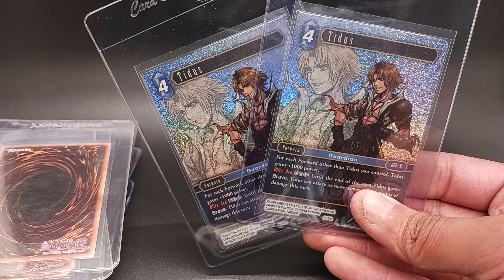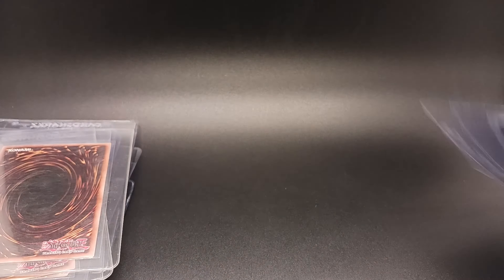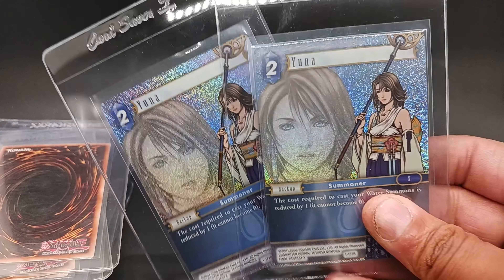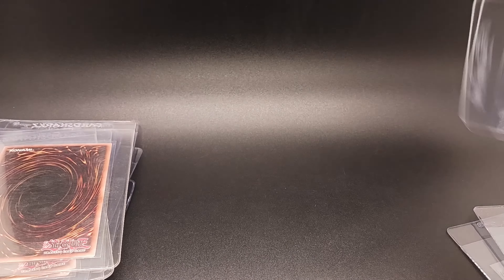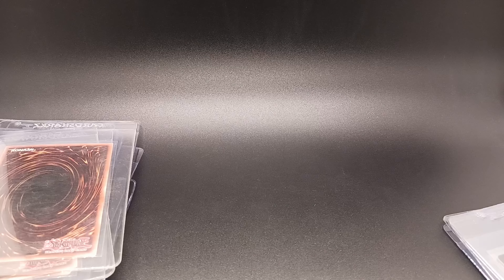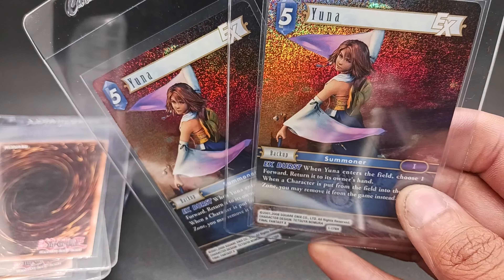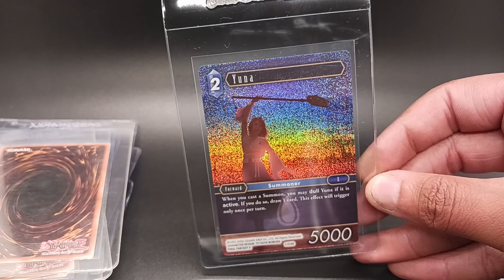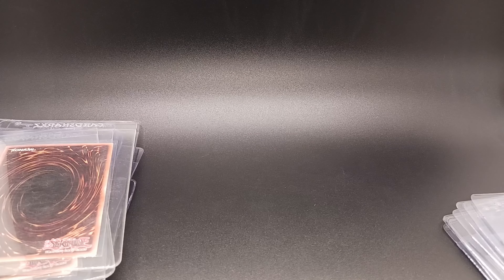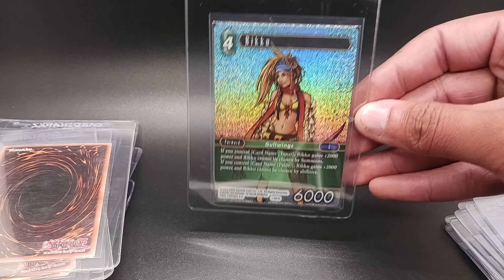Next up we got some Final Fantasy, which is actually the huge majority of my PSA submission. First up we got the Titus Legend Foil — really cool card. We got some Unas, and Final Fantasy is mainly what I've been focusing on for this submission. It wasn't my original plan, but it just worked out that way where I got a huge stack of them. Pretty much all Opus One, which I think people are going to want slabbed up. We'll see in about six months when I get them back.